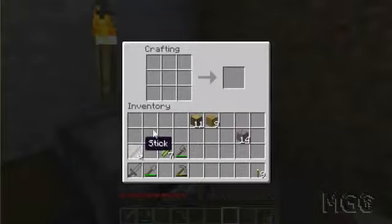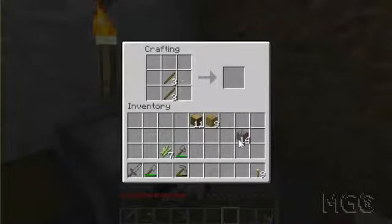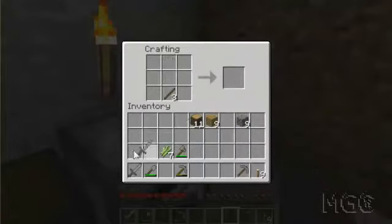I should go make a few more tools — that's going to happen right now. Another pick maybe. I should do that. And probably another sword is also a good idea.